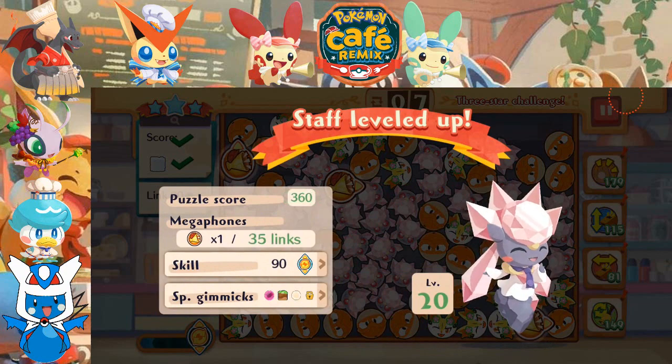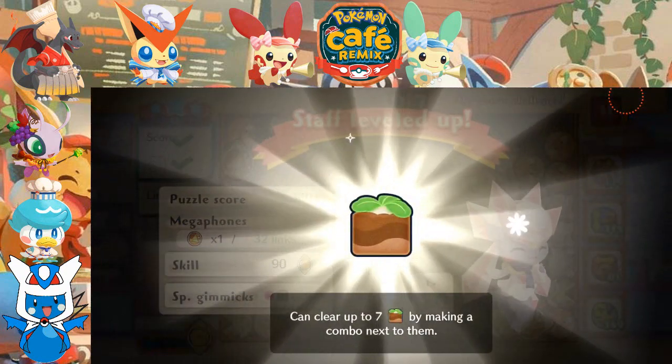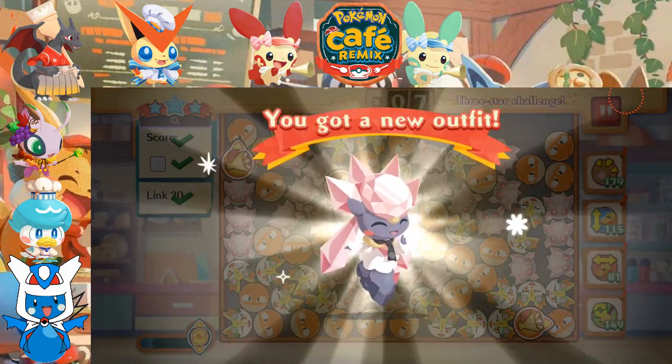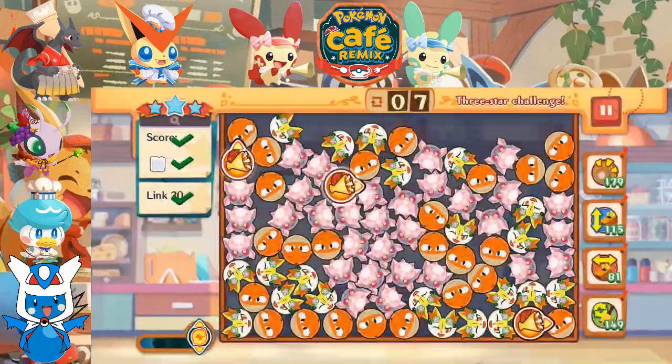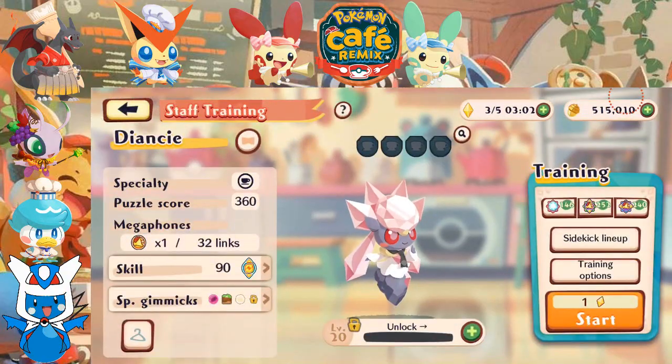Diancie is getting additional turnips and, of course, the Gotharita Black Outfit.